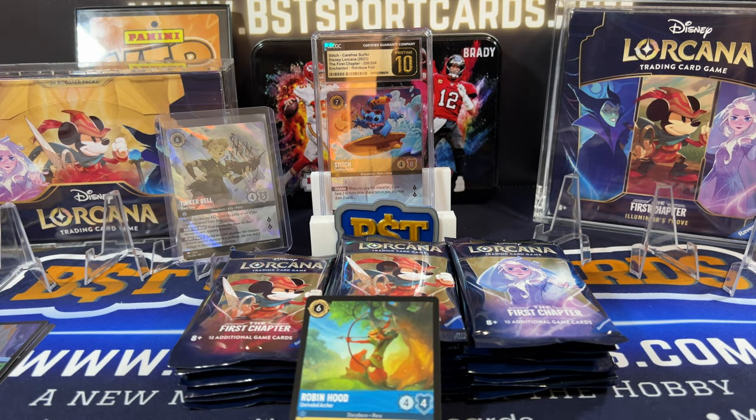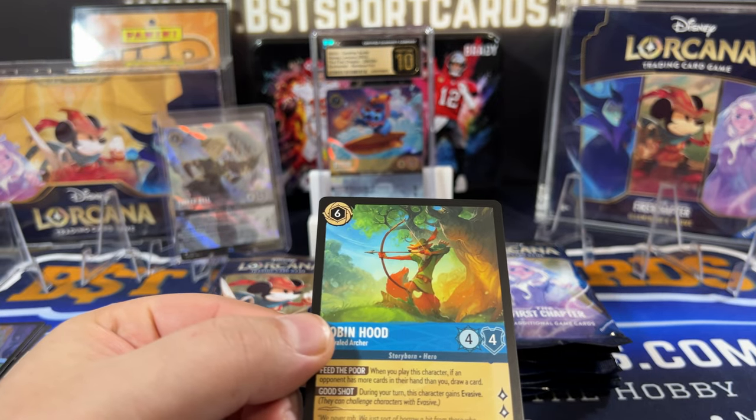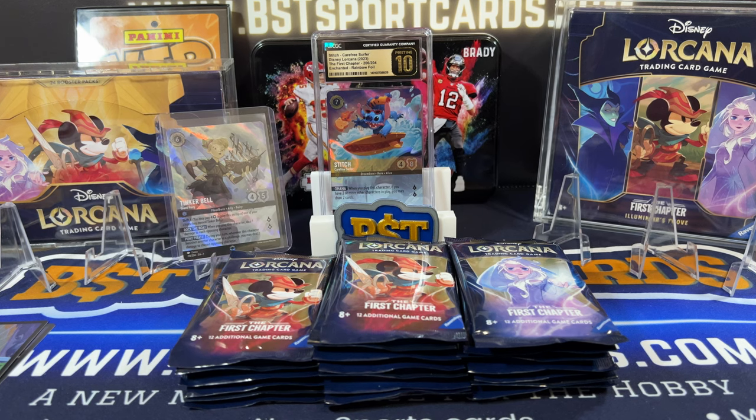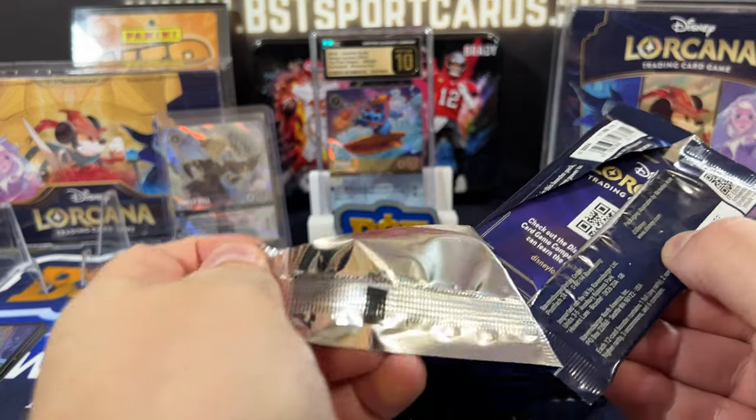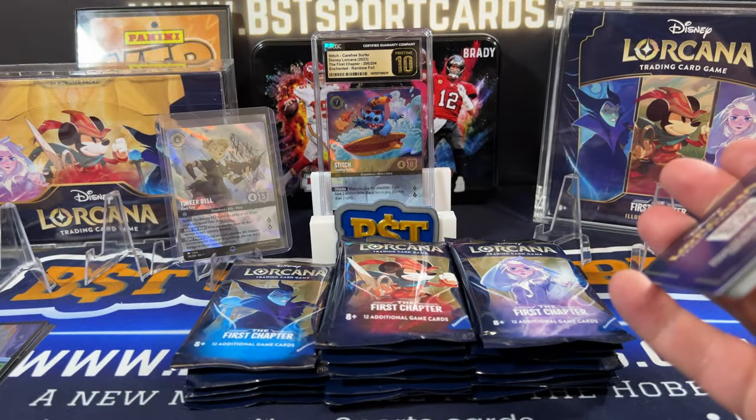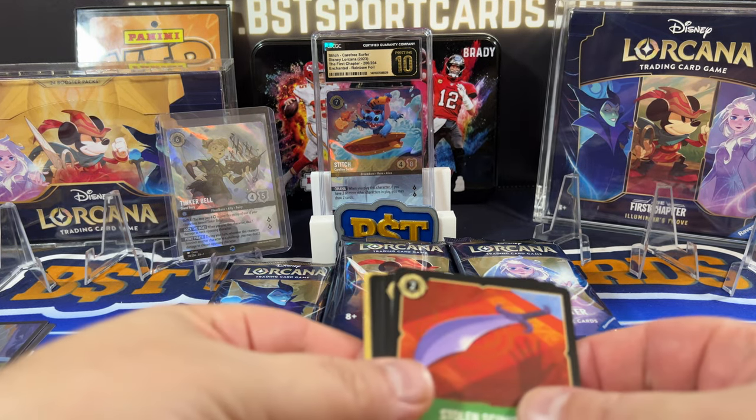I'm going to grab my list. Let's see — is this a guy I needed? Card 157. It is not. So I need stuff like Rapunzel Gifted with Healing, a couple of the Stitches, a Lantern, Elsa Spirit, the Winter Queen — a lot of things like that that I'm hoping to hit. I had hit those before but sold them because the market was crazy high, and I figured there'd be a second print run.